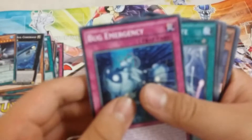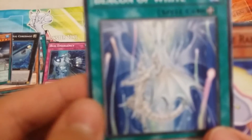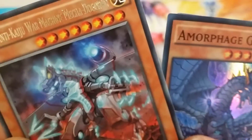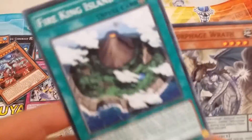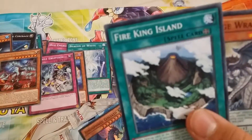Alright, second pack — let's see what we get here. Bug Emergency. Oh, here we go! Beacon of White — you got that Blue Eyes right there. Lunar Light White Rabbit, Dynamis Eruption, and a rare Super Anti-Kaiju War Machine Mecha Thunder King. Dodogran — and look, oh! Viking Island! There it is! I dropped the card. Super rare Armophage Goliath. And Viking Island — there we go!